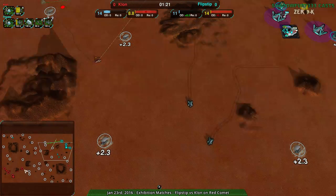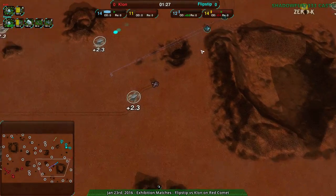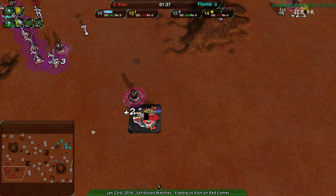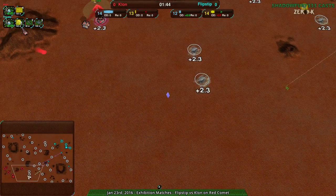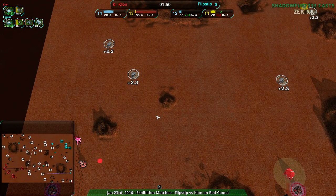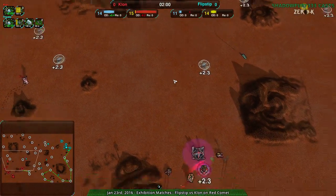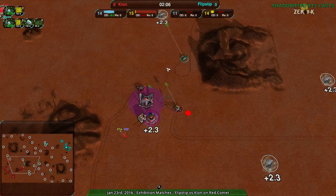Flip Step getting a first scorcher; Clone getting a few to the southeast. Flip Step not too worried — should be able to tear apart that scorcher no problem. Clone's scorcher pushed away, which is the important thing. Flip Step moving toward the north, Clone moving a worker to the south and their commander to a more defensive position in the north. Normally the commander moves out further; this position is usually reserved for workers since it's easier to defend.